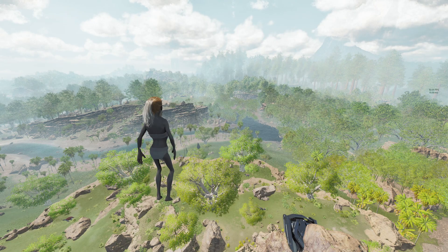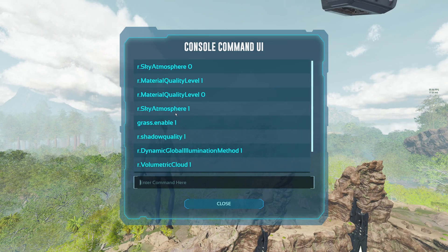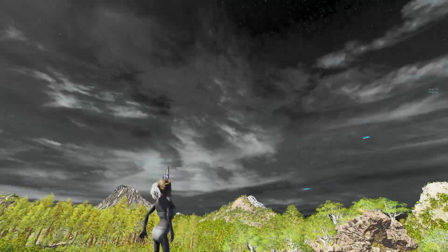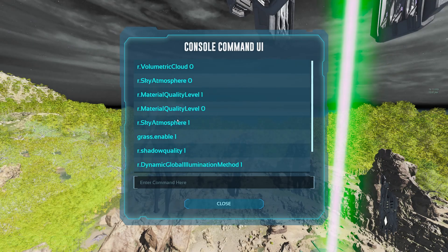We have sky atmosphere — this gets rid of the sky, but you need to get rid of the clouds first, then it goes away. Once you enter both commands the sky and clouds are gone, and my fps skyrocketed. The game actually looks pretty cool like this — it's daytime but it looks like nighttime.